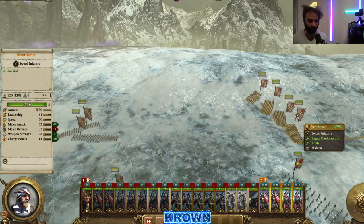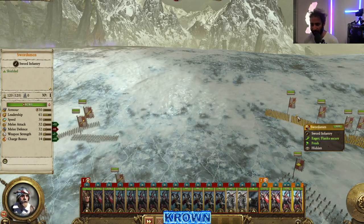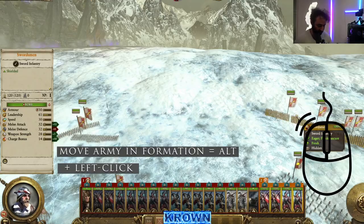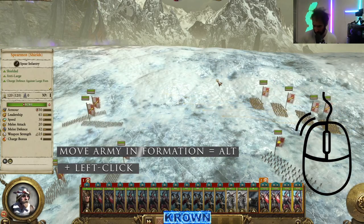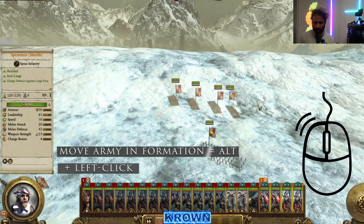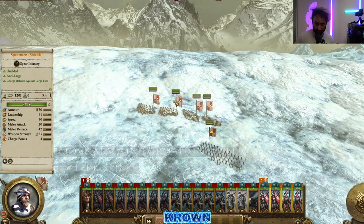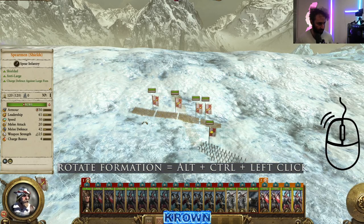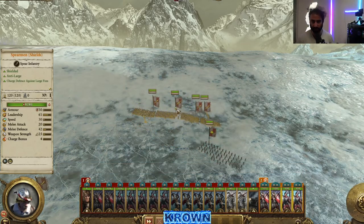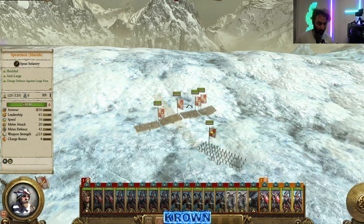To move the army in formation using Alt plus left mouse button — hold Alt and left-click to reposition them immediately without losing formation. You can also use Alt+Control+Left Click to rotate the formation in place — they won't move to a different area, they'll just rotate on the spot. This is very useful for making small minute adjustments to your lines to address a threatening situation coming towards you.